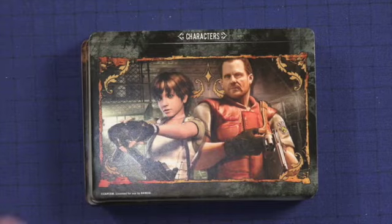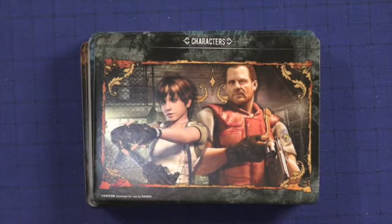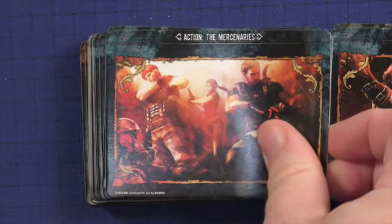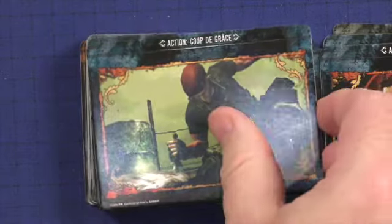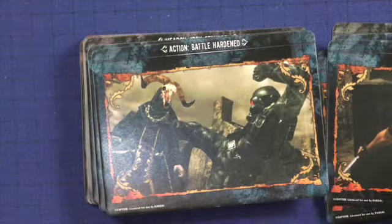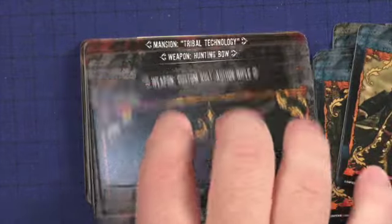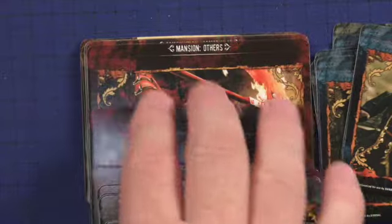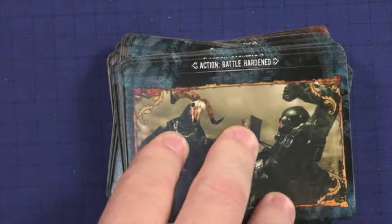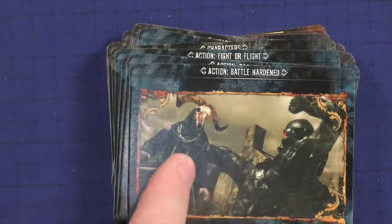Component-wise, the first things you'll find are these dividers — very good quality. You get categories like character, action, fight or flight, the mercenaries, boundless battlefield, coup de grace, melee cards, anticipation, backstab, battle-harden, resuscitate, weapons, and mansion cards. These dividers are really nice for organizing your cards in the box. A game like Legendary didn't come with this sort of thing, and it's much appreciated.